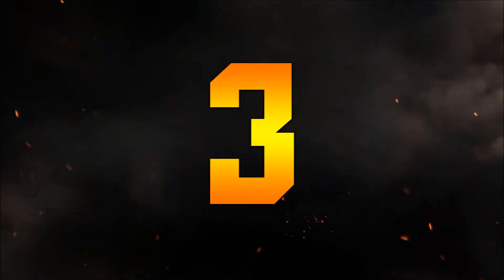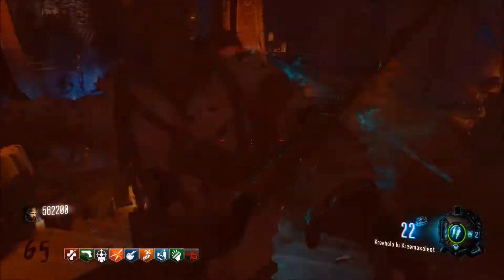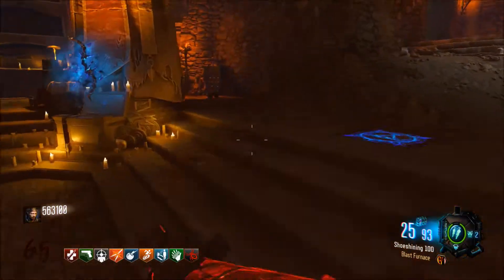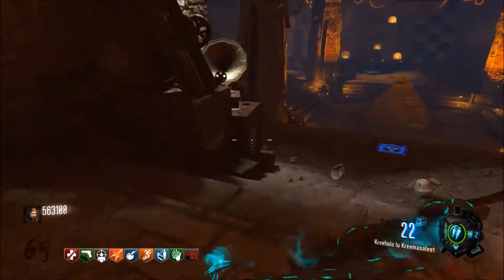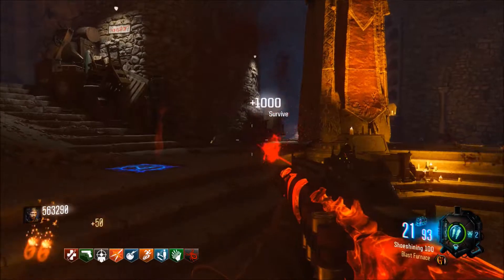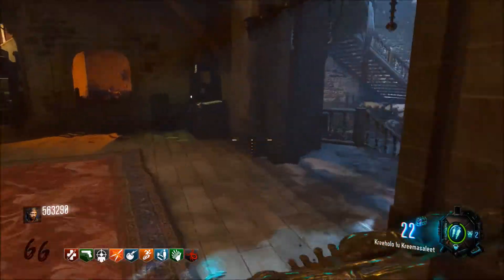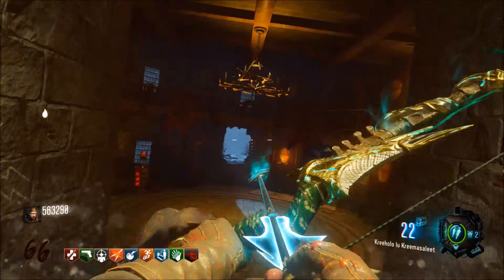Moving to the number 3 spot, we have the Bows from Der Eisendrache. Same goes for the Bows as the Origin Staffs in Black Ops 2 — I'm going to combine them into one category. The Bows are really, really helpful. They help you get through a lot of rounds, and that's how I see a lot of the big guys who are really good at zombies get through really high rounds, just by using Bows the whole time. Like the Staffs, they don't kill immediately so they're not a good panic weapon, besides the Wolf Bow which basically kills them immediately — it's like a Thunder Gun almost. That's why they're in my number 3 spot.